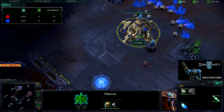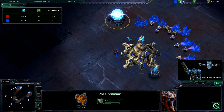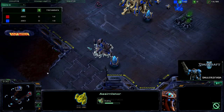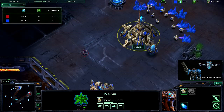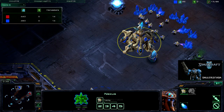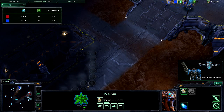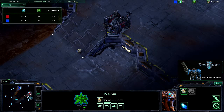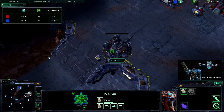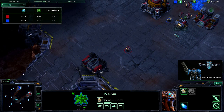Still not going to be able to see much. I am seeing the assimilator is up, but I don't see a Cybernetics Core or a Second Gateway. He really doesn't have the money for it because that assimilator is up, so I go ahead and leave with the SCV to go back to mining. His probe is now inside my base.